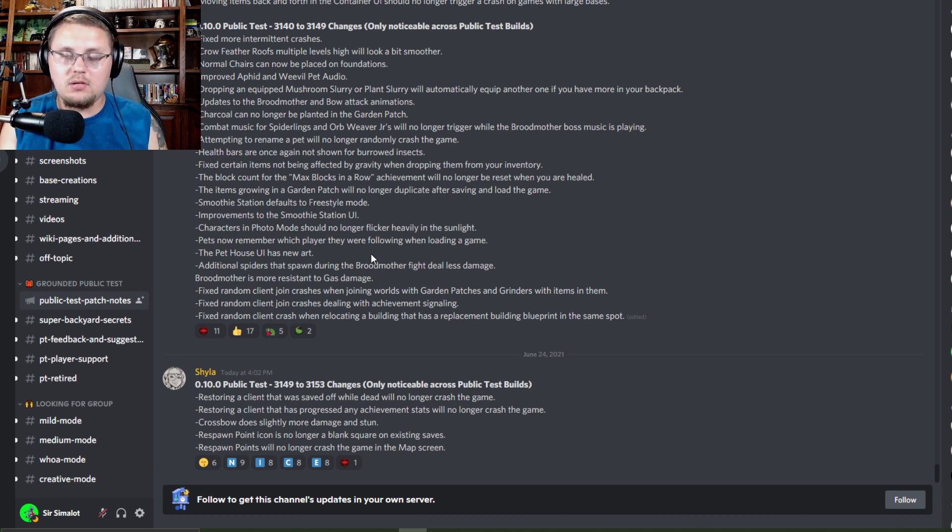The respawn point icon will no longer be a blank square on existing saves. I noticed this earlier today — I logged into an existing save and my respawn icon on my lean-to was just a tiny little square. All I had to do was go in and reset my respawn point and it popped up as the little ghost like it's supposed to. They went ahead and fixed that already, and respawn points will no longer crash the game in the map screen, which is absolutely fantastic.